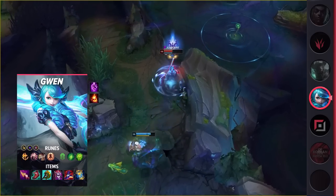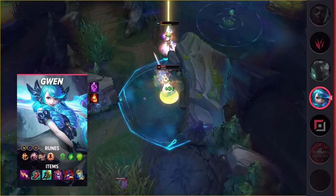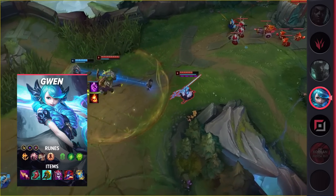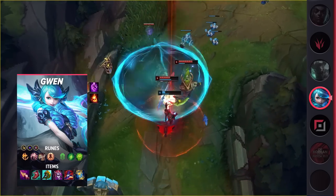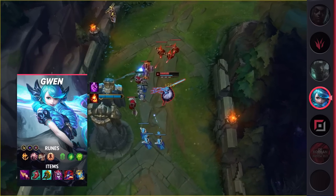Taking a look at her popular Korean build, you'll be running Teleport and Ignite as your summoner spells. For your runes, you'll be taking Conqueror, Presence of Mind, Legend Alacrity, Last Stand, Second Wind, and Unflinching. When it comes to your items, you'll be building Nashor's Tooth, Lucidity Boots, Divine Sunderer, Demonic Embrace, Rabadon's, and Zhonya's.